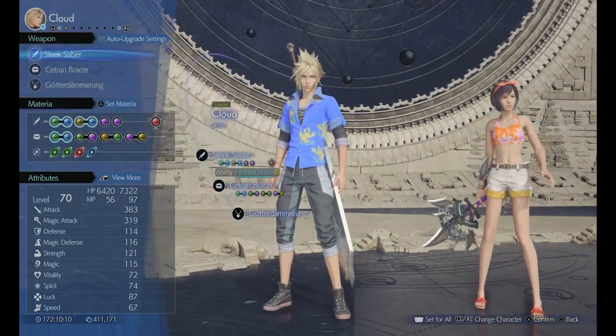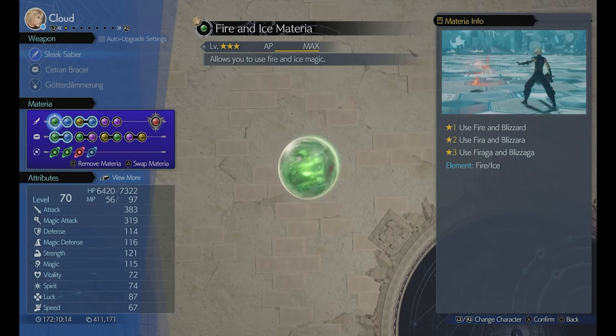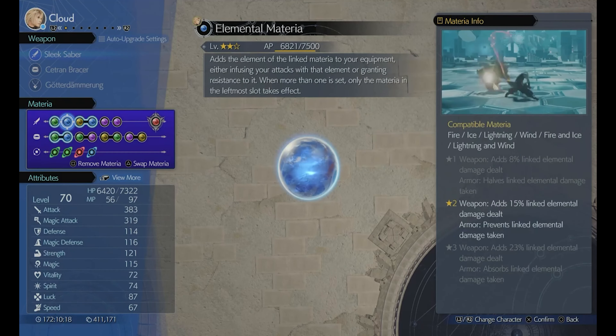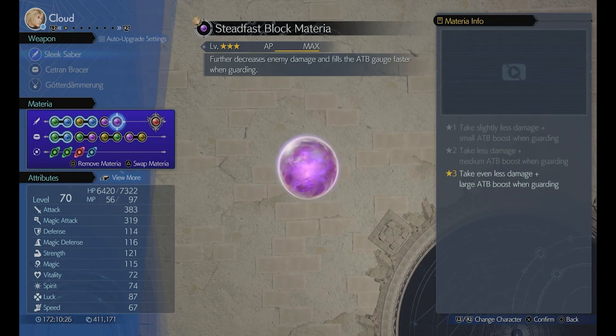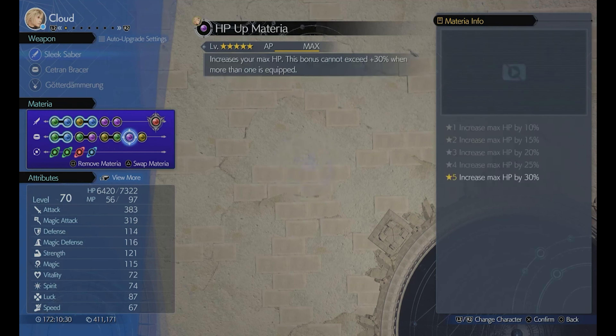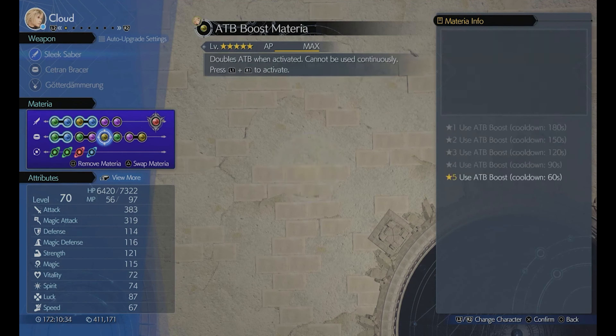Hey guys, Munchies here and welcome to another Final Fantasy 7 Rebirth video. In this video we'll be going over Cloud's solo challenge - his legendary challenge deal where you have to play as Cloud by himself. It's available on hard mode only, and the only special thing I have on Cloud is the Gutterdammerung - I'm not sure if I'm saying that right - which is the accessory you get for completing the brutal challenges for Chadley's Combat Simulator.